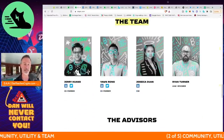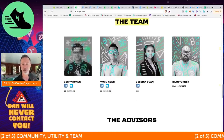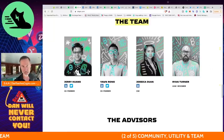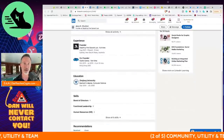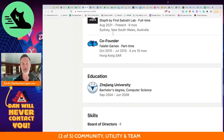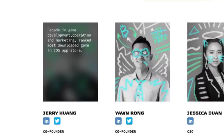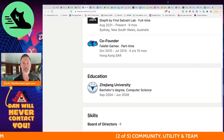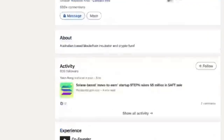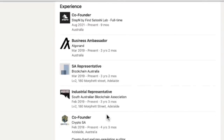Here's the team: Jerry Wang, Yan Rong, Jessica Duan, and Ryan Turner. Jerry is the founder of STEPN and co-founder of Falafel Games, with a decade in game development and operation marketing — his game ranked as the most downloaded in the app store. Yan Rong is a blockchain incubator and token fund manager, co-founder of STEPN, and former ambassador for Algorand. He's been around the crypto game since March 2019, and is also a representative of Blockchain Australia and co-founder of Crypto SA.